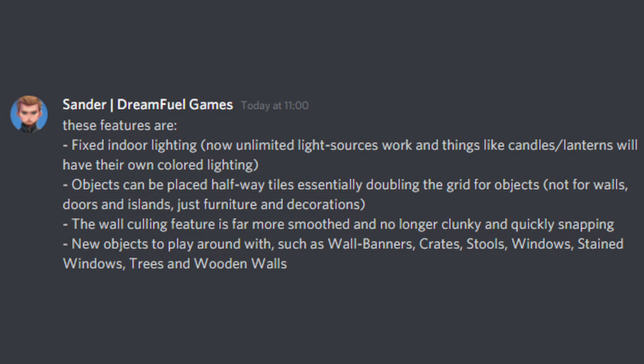We've got a ton of different changes also happening. This is from Sander himself - he has written to me that they've fixed the indoor lighting, so now candles and lanterns actually give off a glow. And this is what I was just talking about with the half-place tiles - they're doubling the grid for objects, so furniture and decorations are now more easily manipulated. The wall combing feature is going to be a bit more smooth, so it's not as clunky, which is good if you're looking to delete. We've also got wall banners, crates, stalls, windows, stained windows, trees, and wooden walls coming to the game, which is very, very exciting.